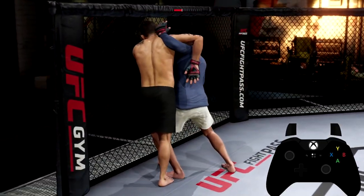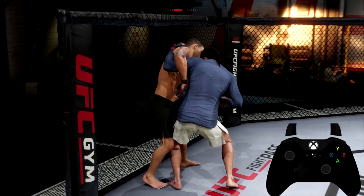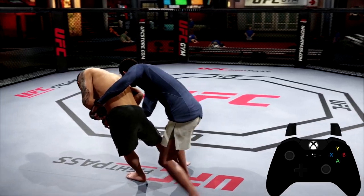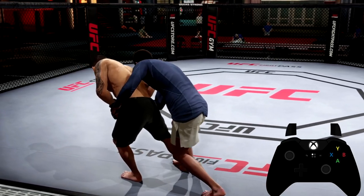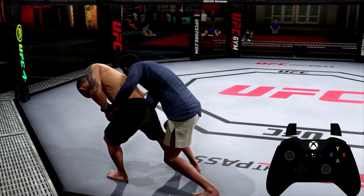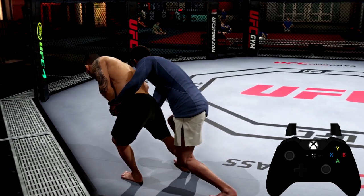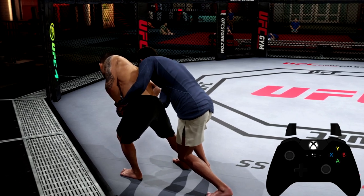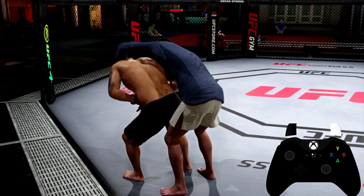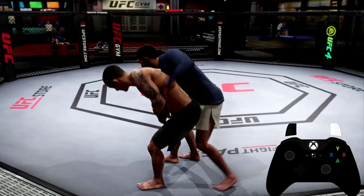This does vary and can change depending on what stance your opponent gets you in. Let's say he's in the southpaw position - now he's on the opposite side. If he's on that side, Brown Ortega will need to flick down and if you hold down it will deny it. Now if Brown Ortega does get you into this position, there are two things he can do: take you down or jump your back. If he decides to try to take you down, you need to hold both triggers down. If he wants to jump on your back, you just need to hold the right trigger or R2 down and you'll deny it every time.